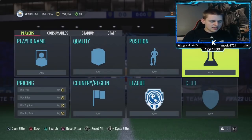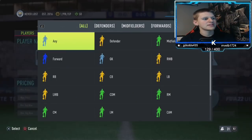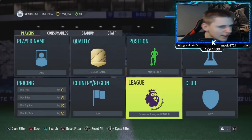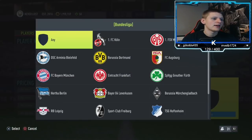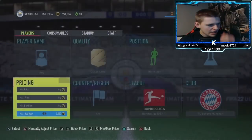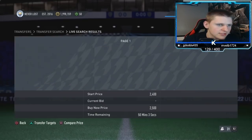Jumping into the final method now. It's going to be gold rare, position midfielder, chem star any, any league - Bundesliga. Club: FC Bayern Munich. These are currently about 2.5k.